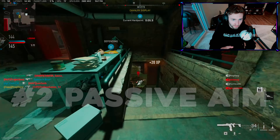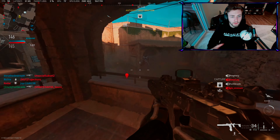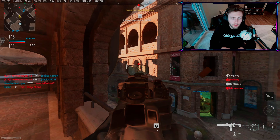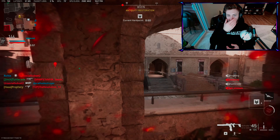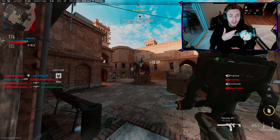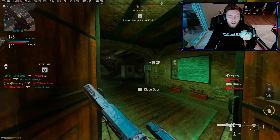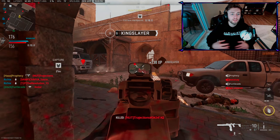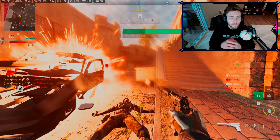My second point is improving passive aim. Passive aim is when you're running around the map — if you're aimlessly running without knowing where you're aiming, that's not good. Crosshair placement is the keystone here. You want your crosshair at about chest level — don't aim at the head. In Call of Duty, aiming at the head isn't the most consistent approach. The chest is the biggest area on the body, so aim there, and with a little recoil you'll naturally move up to the head.